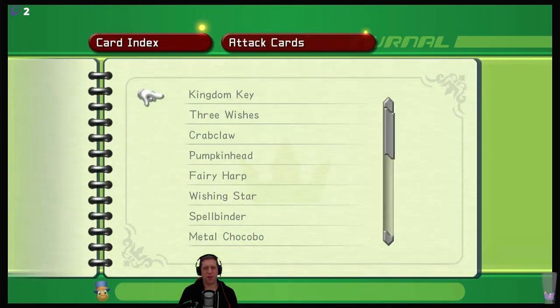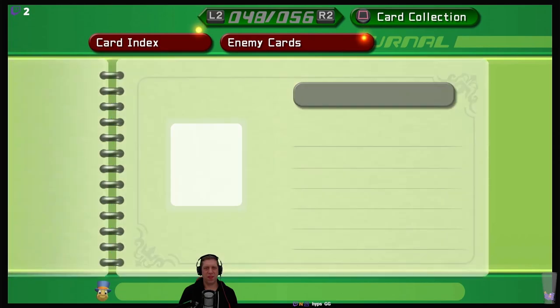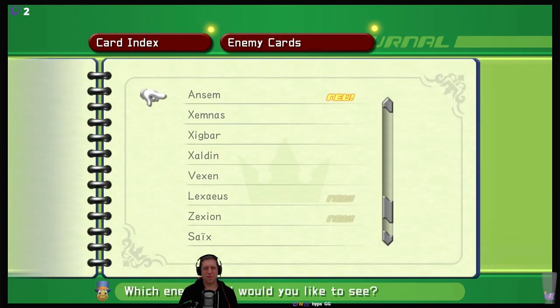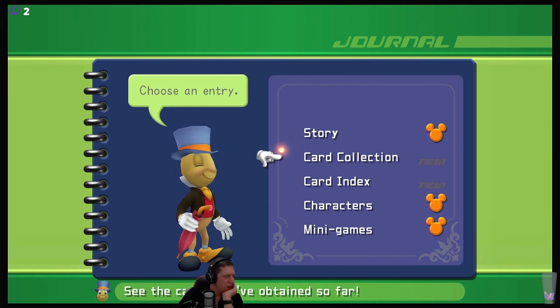There are one or two cards I can get that aren't part of the 100%. Although I've completed the journal, I don't have gold Mickey symbols. There is actually a platinum and a gold card you can get. I need to remember how to get them.